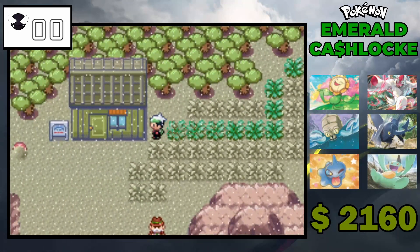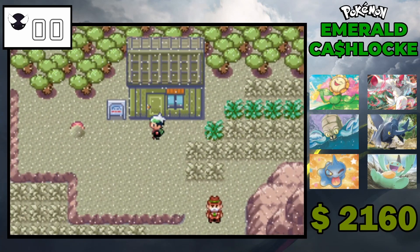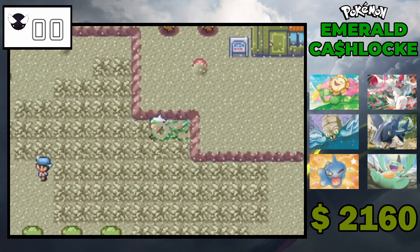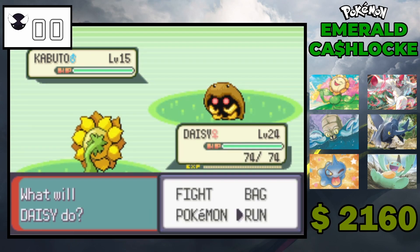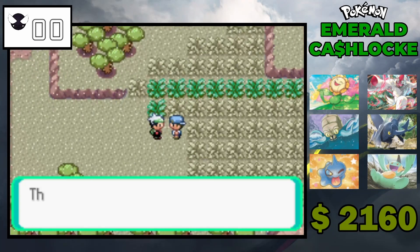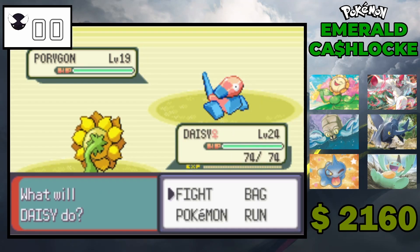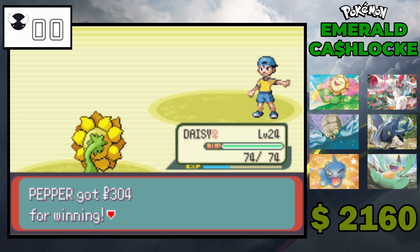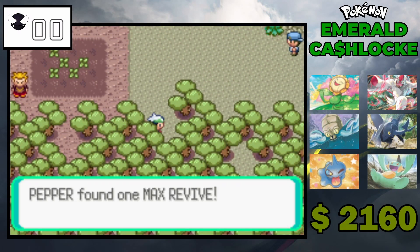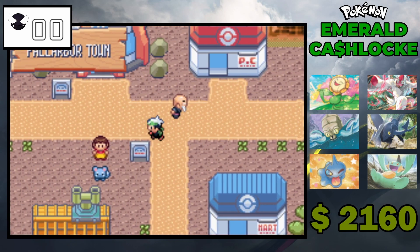We haven't really got any cool new typing — I think Steel and Dragon were ones we haven't had before, so I could possibly buy some cool things for that, but then I'd have to forfeit some of the earlier encounters. Honestly, I was kind of waiting for people to faint before getting new ones. If you're still enjoying the series and want me to buy a certain Pokemon, let me know in the comments.